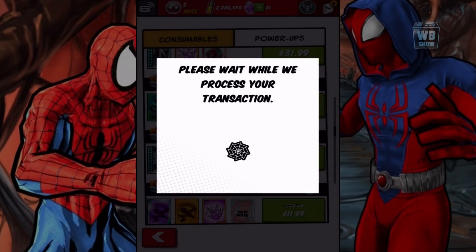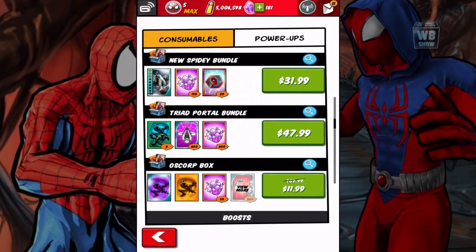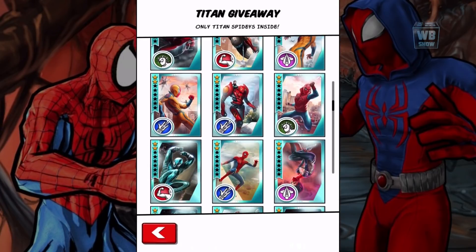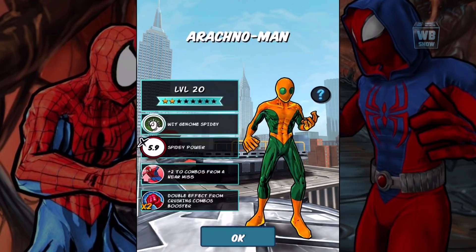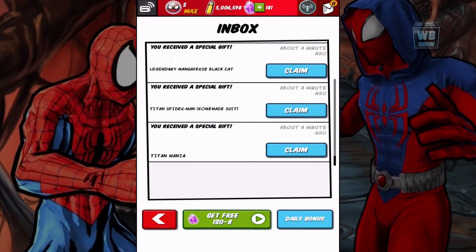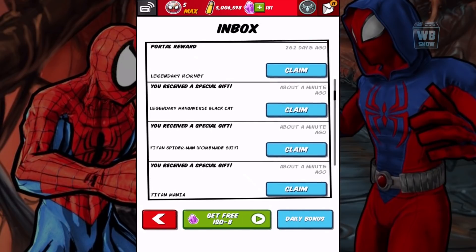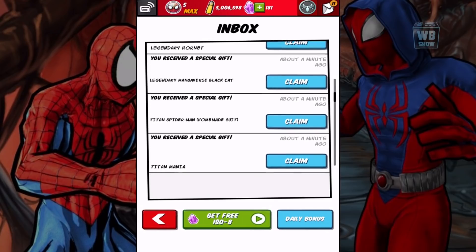I think we got it. Hopefully I clicked the right one — it's supposed to say like 1399 or something. We got it. The bad thing is they don't tell you if you got it or you didn't. This is who I'm looking for — the Homemade Spider-Man. But we got this guy right here. Let's get back out of here. I think it's in my stash — yeah, right here. So we just bought it. We got 100 ISO-8, the Homecoming Homemade Suit, and the Legendary Mangaverse Black Cat and Mania. I like them all.